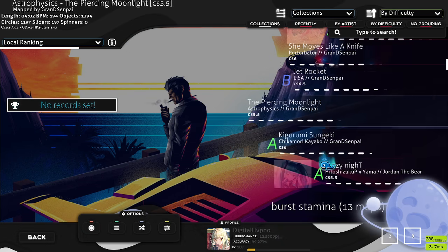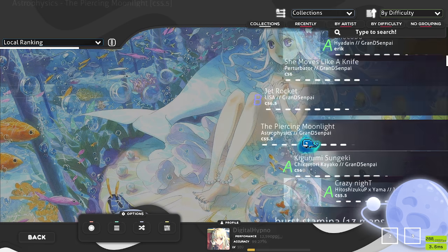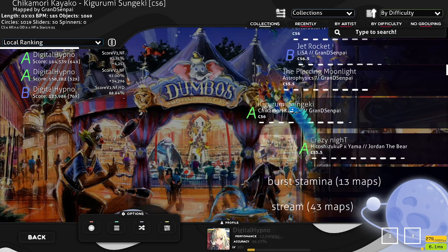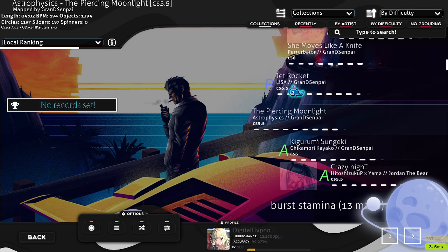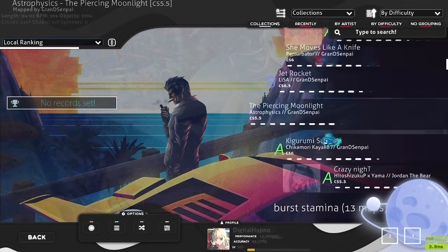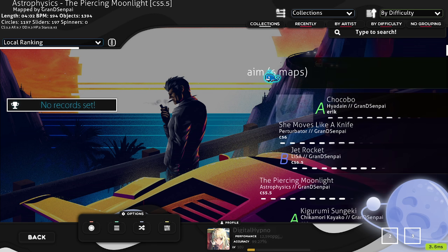These maps are mostly mapped by someone named Grand Senpai. You can use whatever aim maps you want, but these are very high quality and also very high difficulty, which makes them good for skill-cap pushing. This aim practice is two-in-one: it helps me improve my raw aim skill cap and also calibrate my aim at the same time.